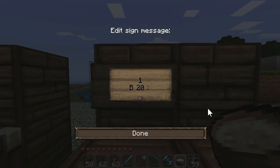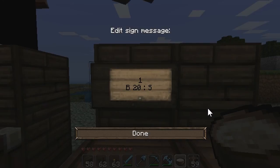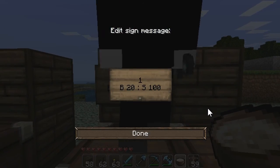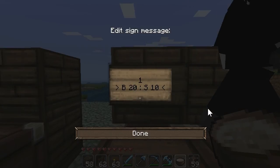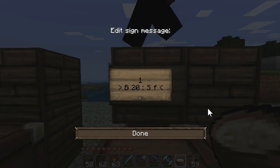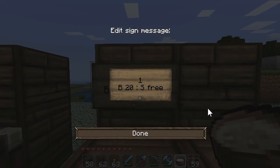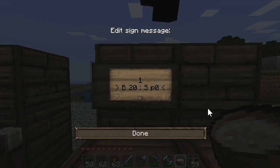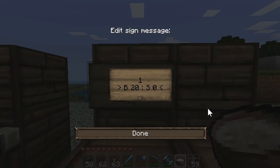Then you put a colon, and 'S' is how much they can sell the item back to you. Let's put 'free' — free means they'll sell it back to you for free. If you put zero, that means they can't sell it back to you.